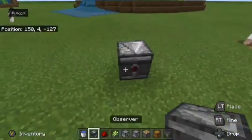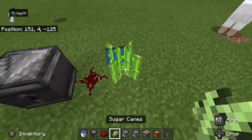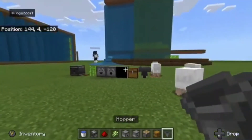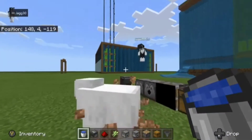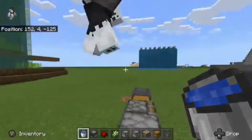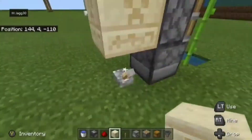The only thing you'll need to get in creative mode is a water source. Pick block on this right here. Don't we need a hopper minecart? I need a hopper minecart.